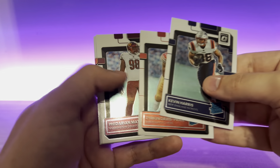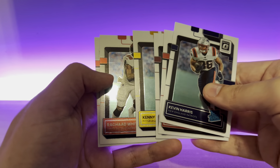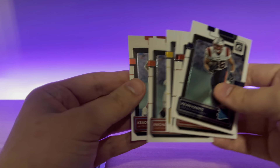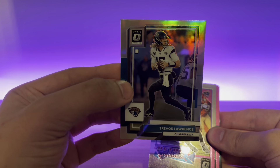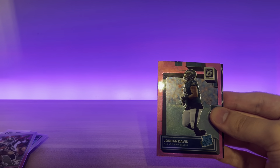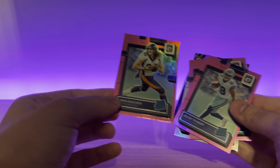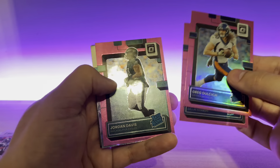Okay, quick recap. For the base rookies: Kevin Harris, Tyrion Davis Price, Fiderian Mathis, a nice Kenny Pickett — if you hear the squeaky in the background that is my dog, so I apologize — Rashad White, and Keontae Ingram. And then for our inserts and parallels — really nice looking. I know it's a second-year card but that's awesome. Holo T-Law, Marshall Falk Retro Series. And then for our pinks: Greg Dulcich, Jalen Tolbert, and Jordan Davis — kind of underwhelming on the pinks, but that's okay.